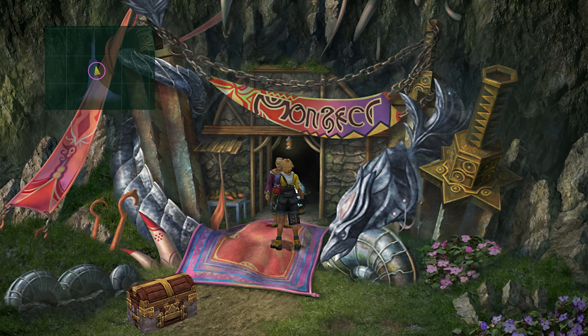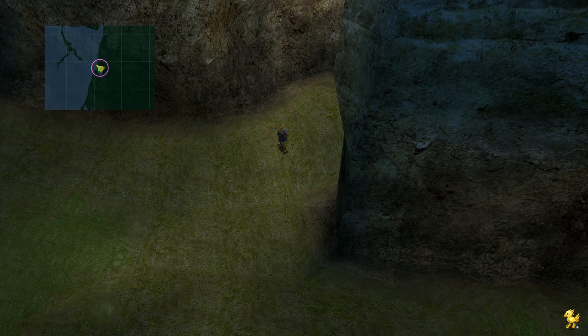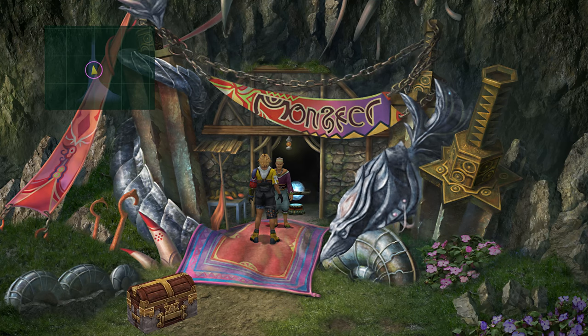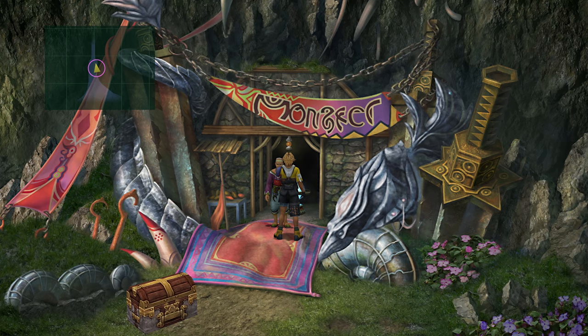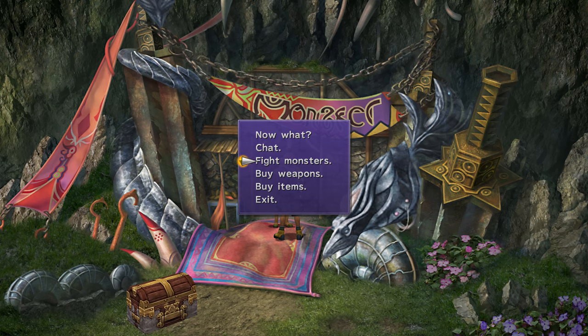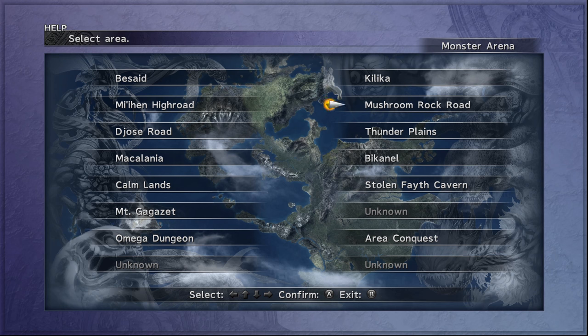Basically what you want to do is go to Calmlands — it's right on the east part where you can see the green box on the map. Go in and talk to the Monster Arena guy. This will only work after you obtain the airship. He'll want you to kill 9 monsters in Calmlands and he'll tell you.